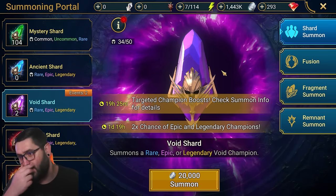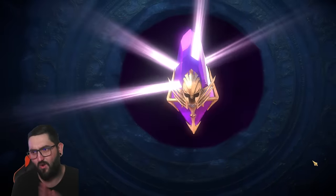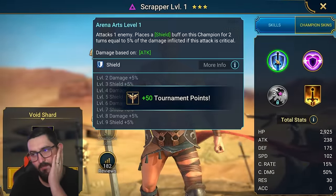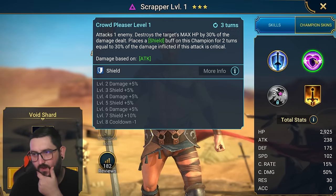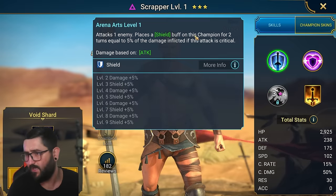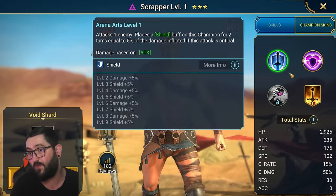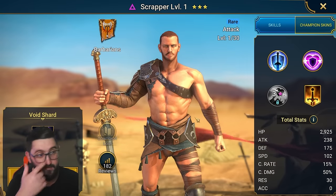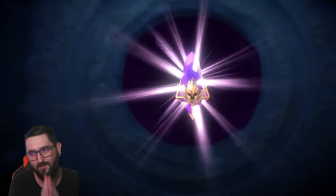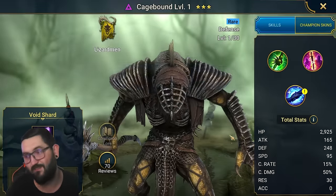Now let's see the void shards — can I get a really good epic? Somebody like Demetha, Godseeker, anything useful. If it's a rare, cold heart maybe. Okay, rare. Scrapper — is he actually gonna be the key to me beating the Scarab? I don't think I'll try that because it's recess tomorrow, but he could be useful for the Scarab King since that's where I'm stuck in Doom Tower. One more — come on, give me an epic please. Oh well, I talked about Cage Bound on the main account and it seems like I got him here as well.